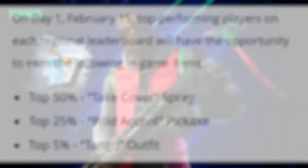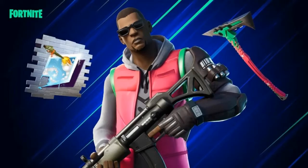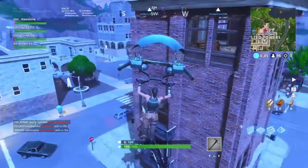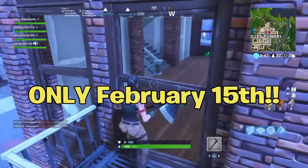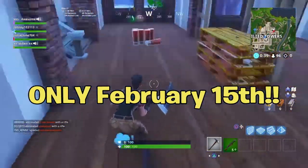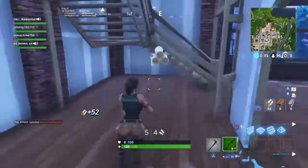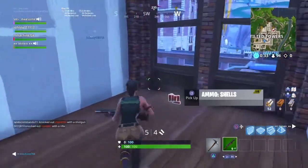At top 50% you get the Take Cover spray; top 25% you'll get the Wild Accent pickaxe; and top 5% you'll get the brand new Tango outfit. These are going to come to the item shop a couple days after the event is over. The event takes place on February 15th and 16th — that's a Saturday and Sunday — and I guarantee they'll come out that Tuesday or Thursday right after, because that's what they always do with these kinds of skins.